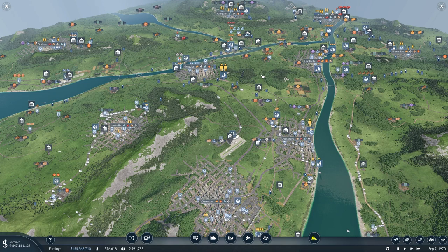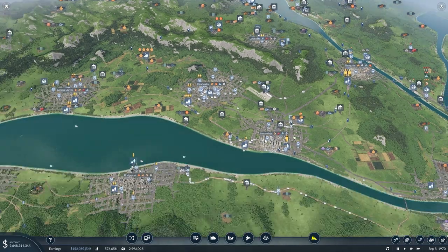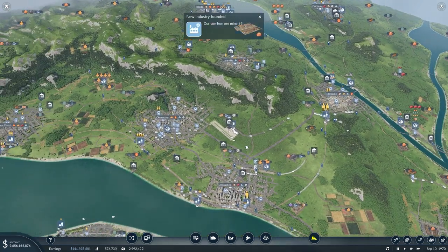Hello and welcome back to another episode of Transport Fever 2. In this episode, we're going to step away from the Cargo Hub stuff and let it do its thing for a little bit. We're going to begin reworking our passenger network.